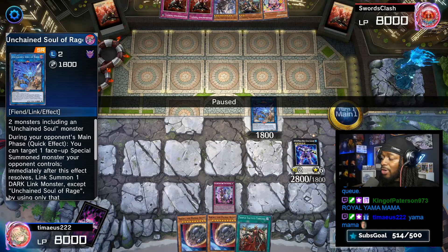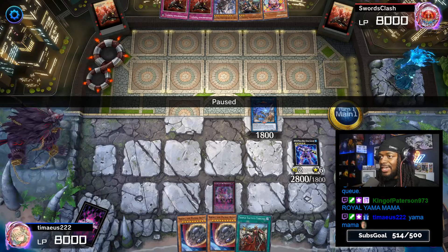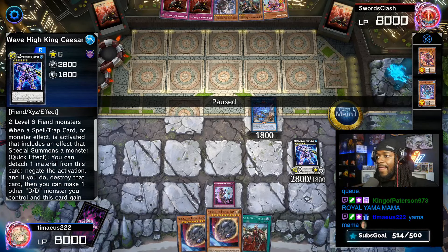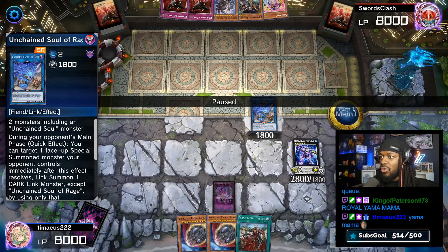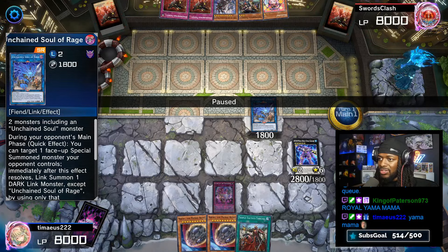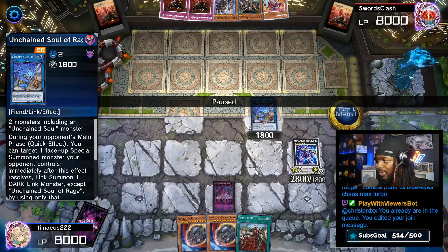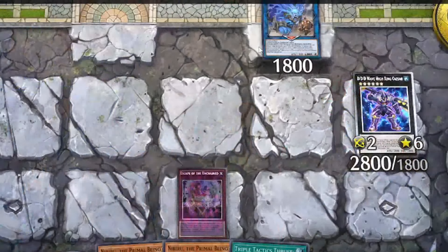We have Unchained Soul of Rage, which can link off an opponent's special summoned monster, DDD Wave High King Caesar to negate a special summon, and Escape of the Unchained which can not only destroy our Unchained Soul of Rage and another monster, but also trigger Yama's effect to bring back the Soul of Rage. There are different scenarios and combos that could make different variations, but at the very basis you're going to see some combination of this on the field.